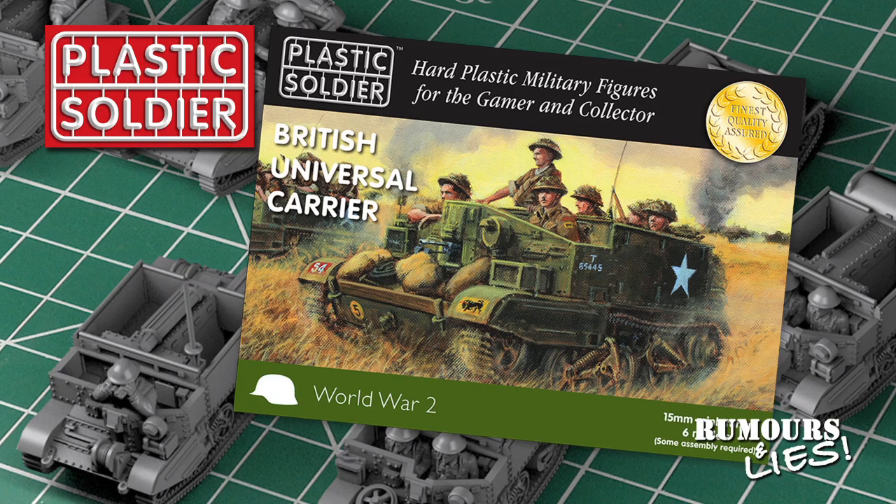PSC have also upped the number of Universal Carriers in their box set from 6 to 9. At the moment that means people ordering these are getting two boxes — one with six vehicles and one with three. Presumably they'll make new bigger boxes in the next printing to accommodate all nine kits.